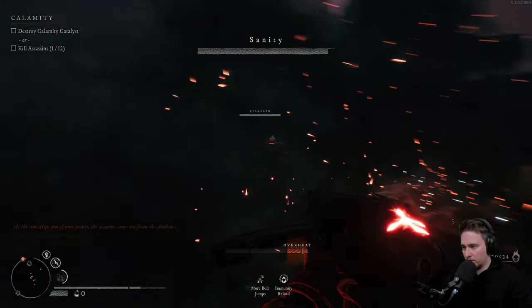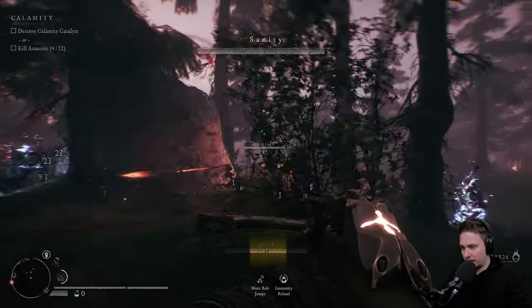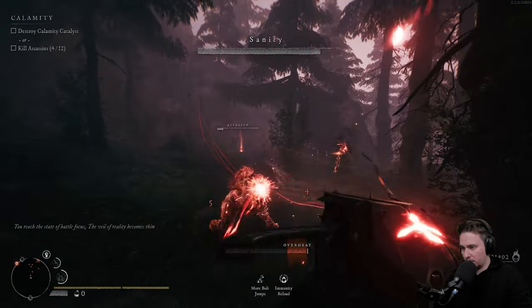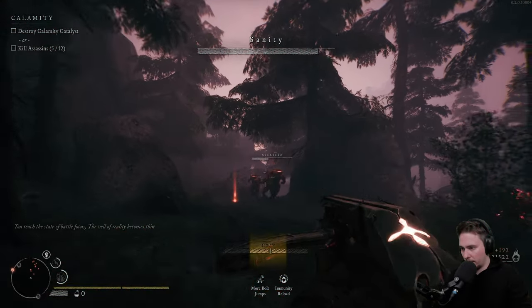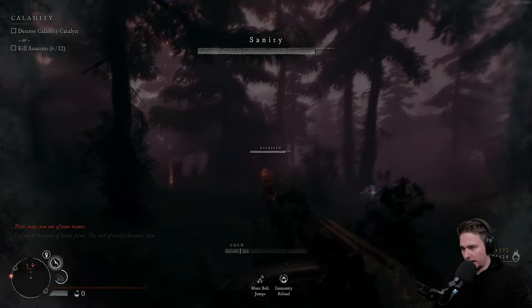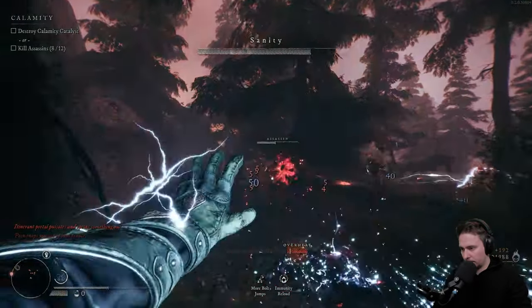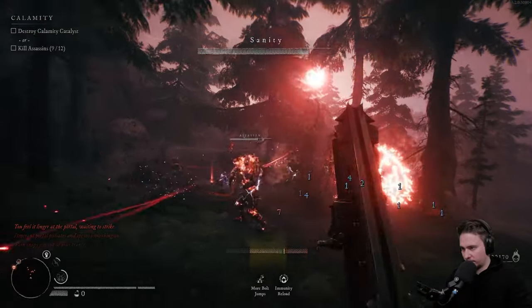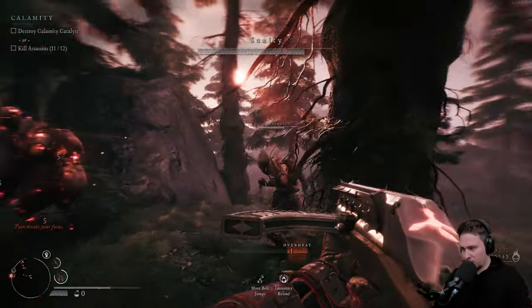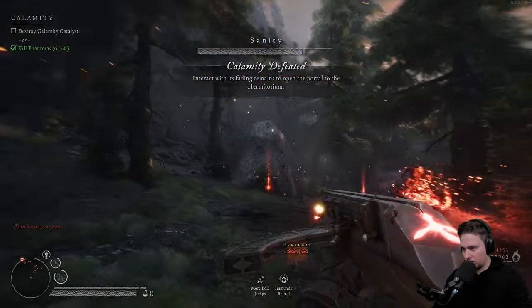We got electricity — which is fantastic. We need to kill 12 assassins. What's going on? I can't see anything. Electricity is nice. Assassin dead. Oh, we've done it.